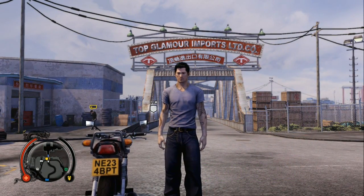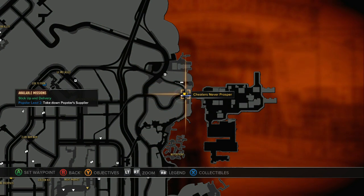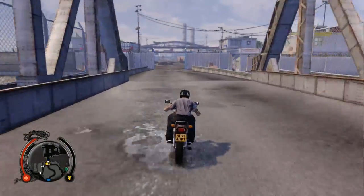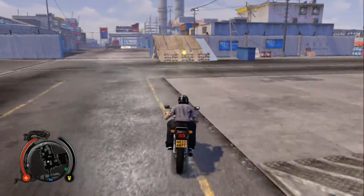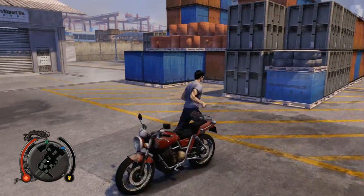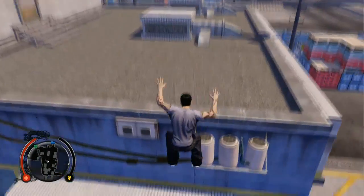The next one is at Top Glamour Imports Limited — this giant area. Right above there's the waterfront, there's a car dealer, and if you haven't done it yet, there's the Cheaters Never Prosper favor. We're going to go in here. Always wear your helmet on a motorcycle — we're a badass, not an idiot. This one's a little weird; you gotta take the jump or you won't be able to get the envelope. We stop here at these boxes, climb up, and you can see it over there. Then you just take a leap and land right on it.